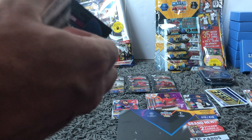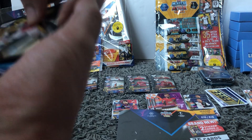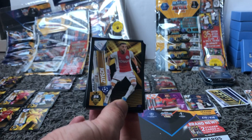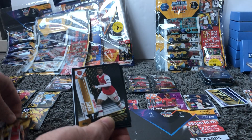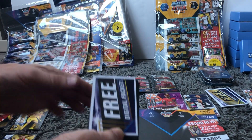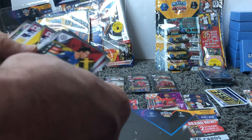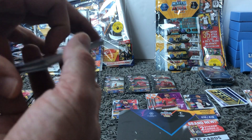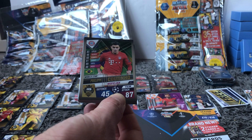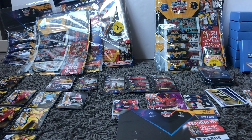In the next pack we'll have a look at the stickers. We've got Ziyech, again one that we need, and Pepe. So the sticker collection is coming along nicely. We've got the security tag and then we've got a Coutinho World Star card, 45 there on the Topps index.